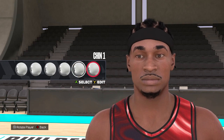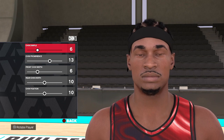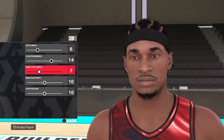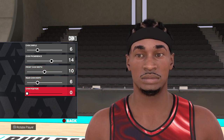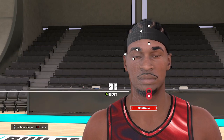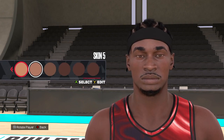Down to the chin, we're going to go chin style 1. Then we're going to go 6, 14, 10, 10, 6, and 0. Now you can really see it there. The last thing we're going to do is adjust the skin tone — we're going to take it down by one notch to skin tone 5.